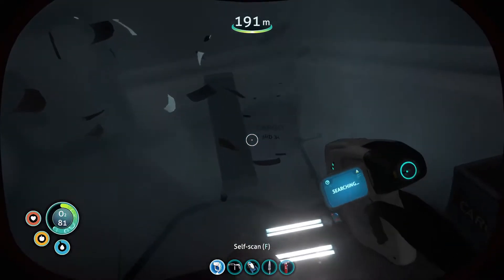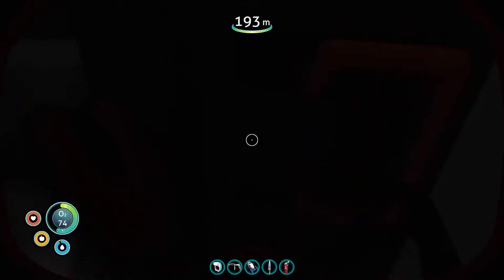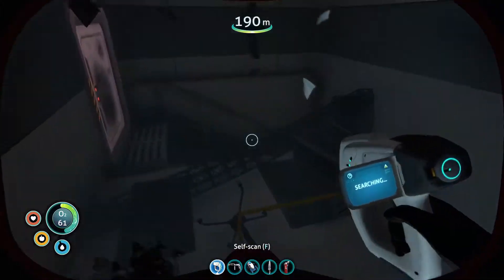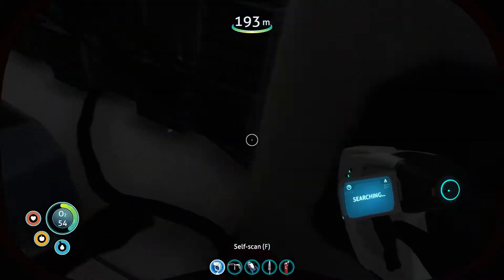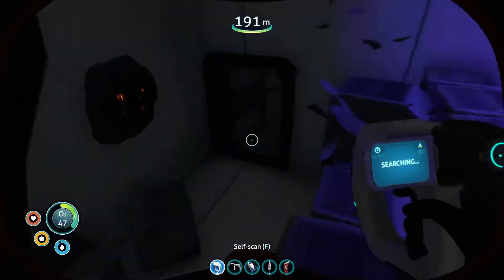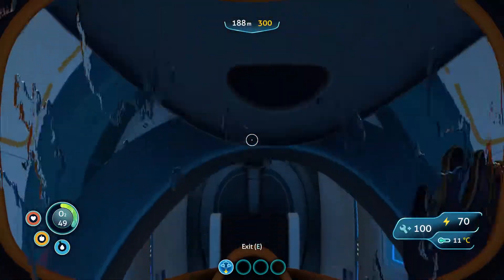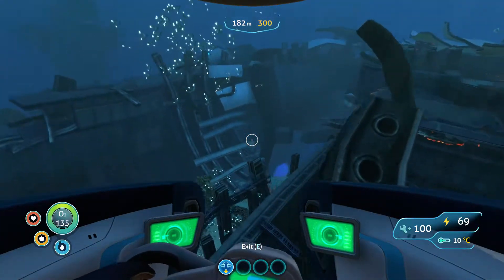Health kit - cool. That means all my space is used up. What's over here? A lot of broken stuff. I need to come back here when I've got a laser cutter. I am going to get out of here and go back to my base and make the laser cutter. I'm actually going to check out that other door before I go.